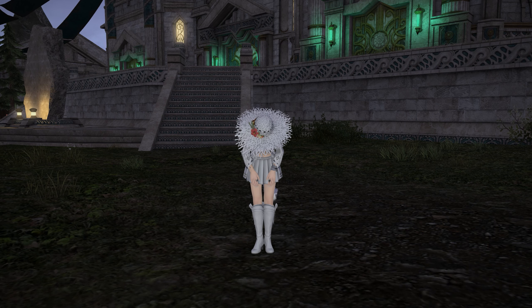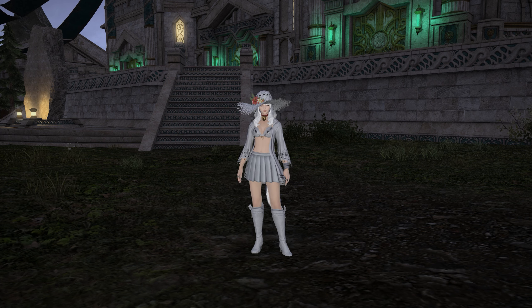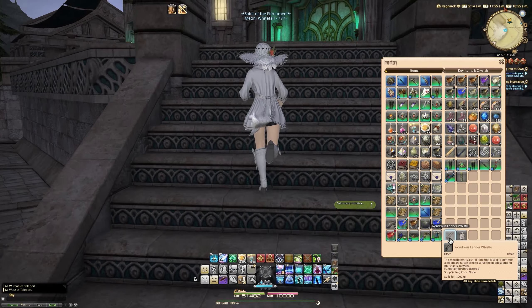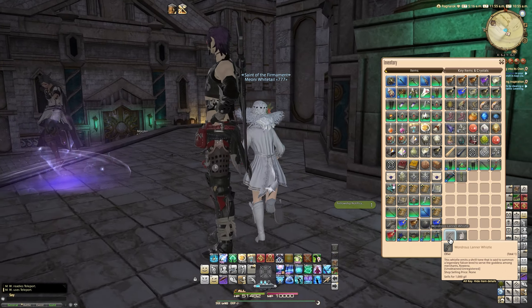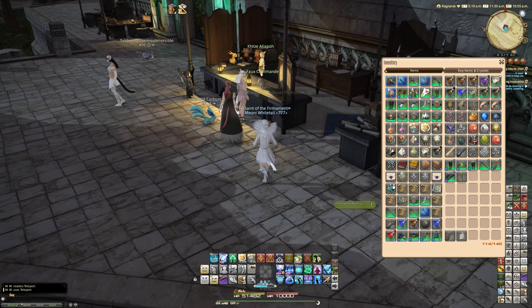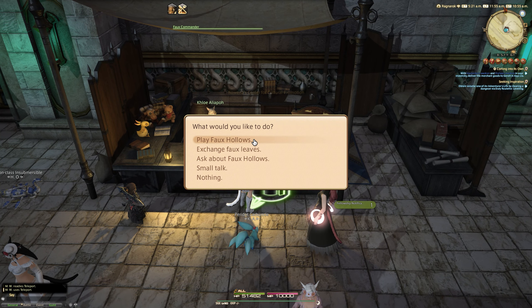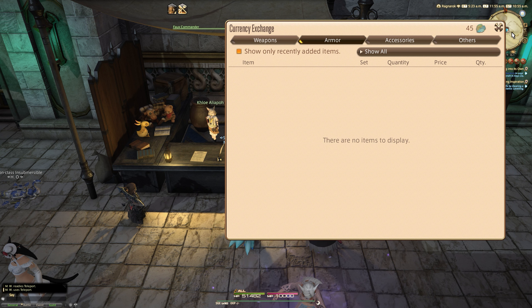Hello and welcome to another video for Final Fantasy 14 patch 6.2. Today we're looking at one of the new rewards from the Faux Hollows minigame added in 6.2, and that is the first one which is a mount. The item in question is the Wondrous Lana Whistle, which says this whistle emits a shrill tone said to summon the legendary falcon bred to serve the goddess among merchants, Rowena. So specifically Rowena has been classified as a goddess — which is the first bit of scary news — and the second is that we've got another bird mount, which is awesome.